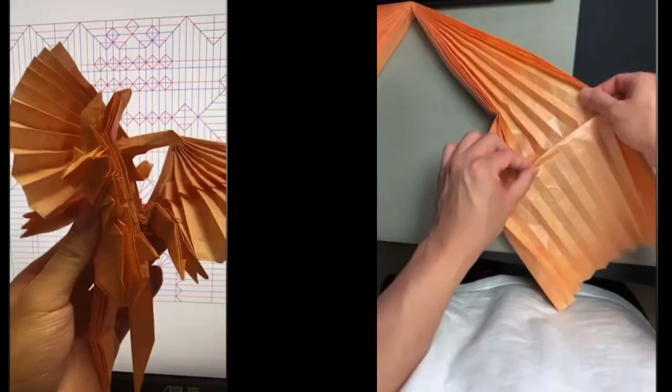Wow! Amazing detail, Boyce. Can you quickly talk us through your design process? Get references. Design the crease pattern. Make paper. Fold. Shape.